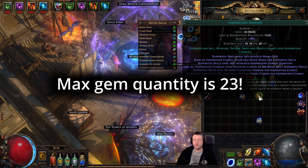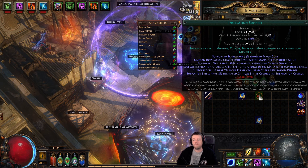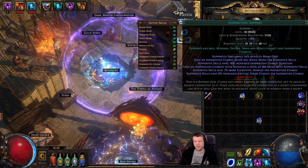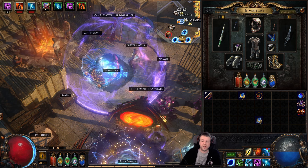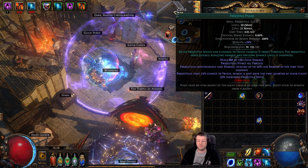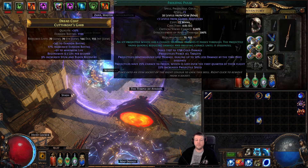Now, if it drops down a level to level 19, it will level back up to 20. So you can stick it back in the back row to re-level it to sell it. This one sells for between 9 and 10 chaos corrupted with 18 quality. We'll also get some money for the 20/20 Freezing Pulse, because people want full gem levels when starting a new character — they can jump to that level quicker than levelling the gem up themselves. Now, we're not actually going to sell this one even though it's worth full chaos, because the 21 is going to be better.